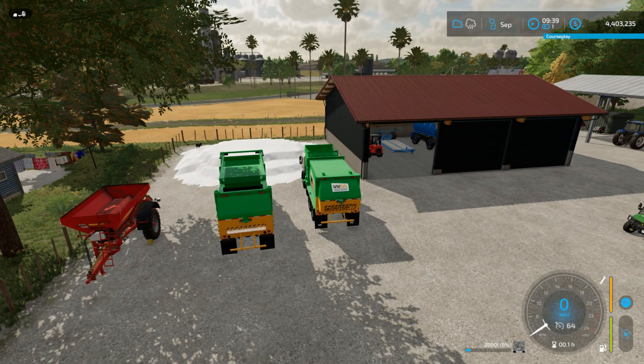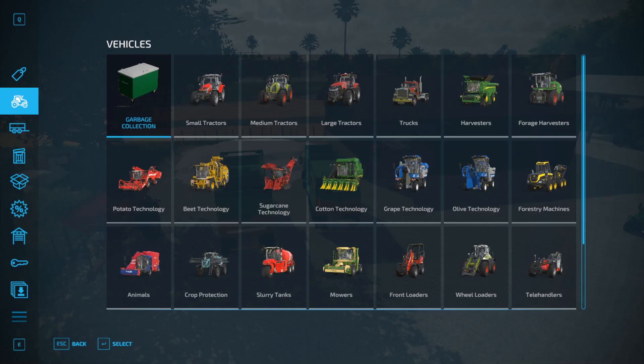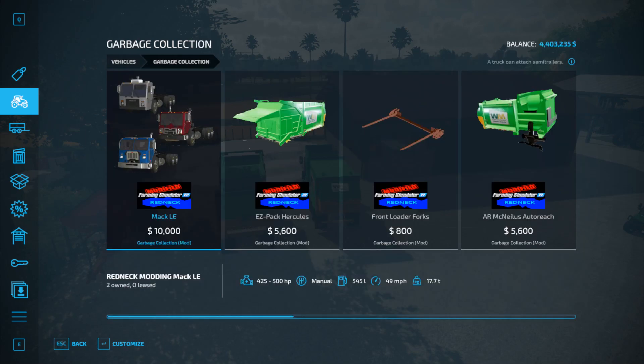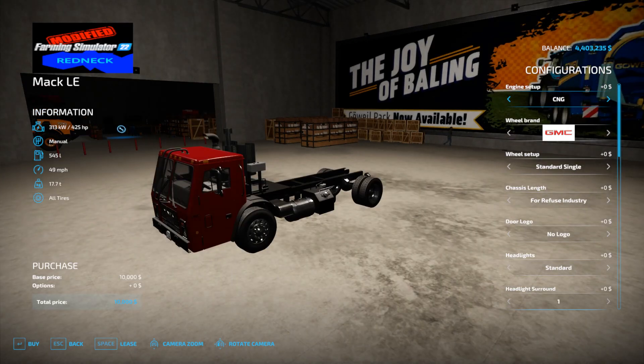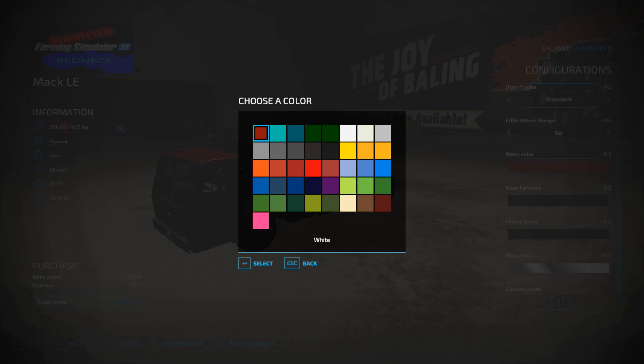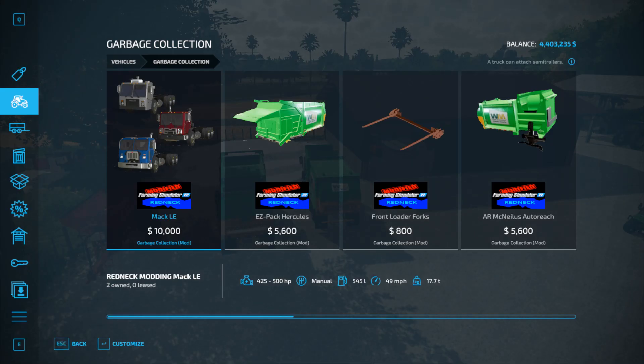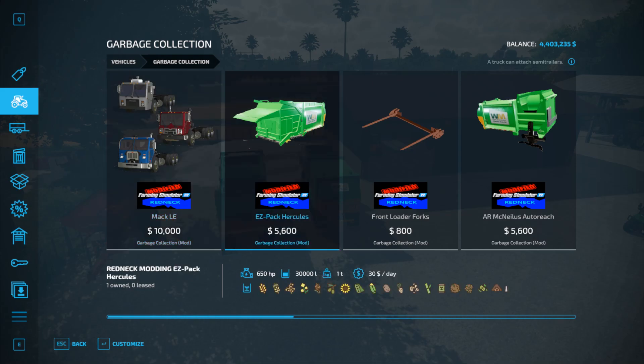Let me show you where you purchase these. If you press the P key on your keyboard, you'll come to the garbage collection section — this is where I put all my mods. You have a truck, which we need to add a couple of wheels to. You can add a logo, change the color — whatever you like. And once you've gotten one of these, you're going to need a body, a garbage truck body.